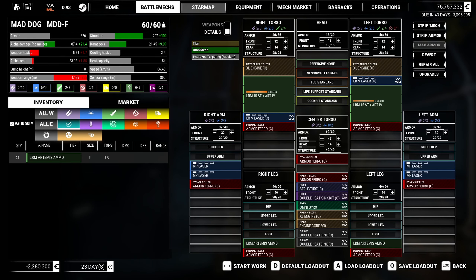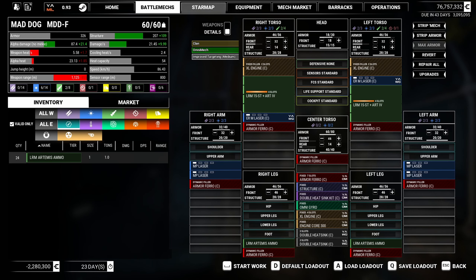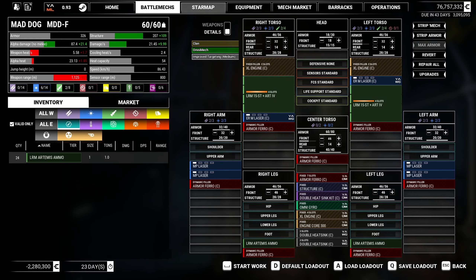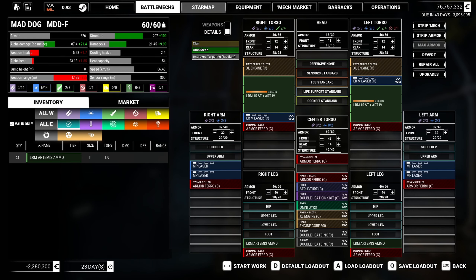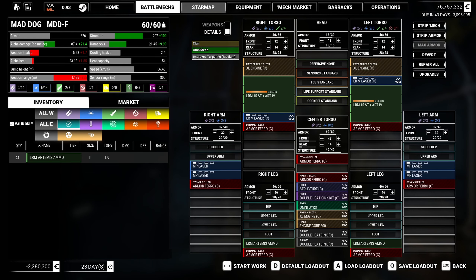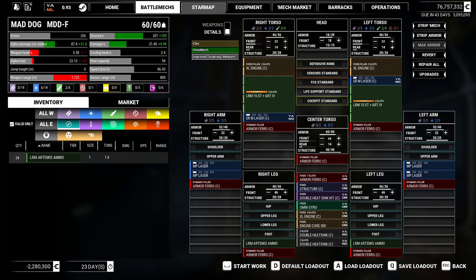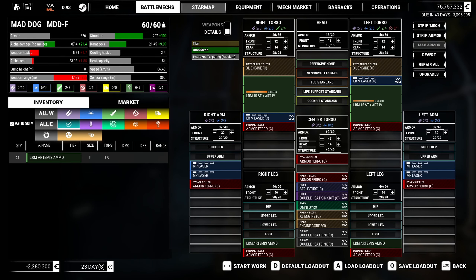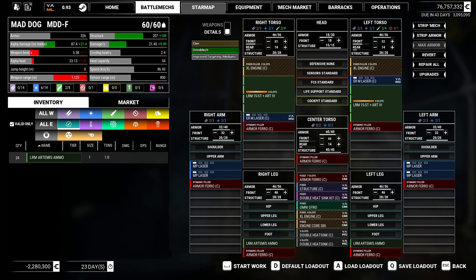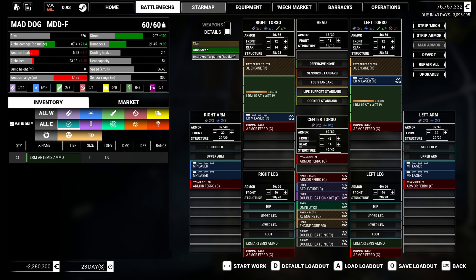Now that we're on a different salvage system, we'll probably want to pick up more parts where we can. Let's drop everybody except for our new Mad Dog and get it out. I notice the weapon placement doesn't look right — one of the medium lasers is high and one is low on the left torso. I really don't like how it did the weapons visually, and I don't think I can control the placement too well — you can put them in order but it still shifts them around.